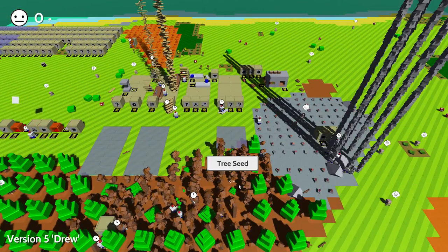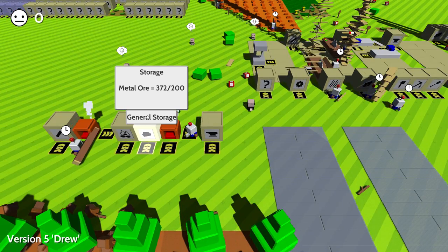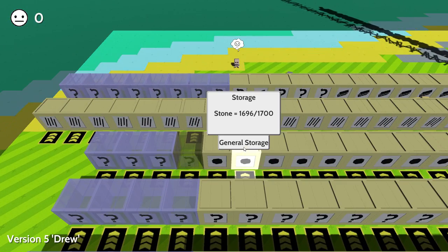Something that allows us to make storage better without using up all the space, because this doesn't look very nice — it looks a bit crowded. The stone is almost full again, but we're not using stone for anything right now, it's just getting used.